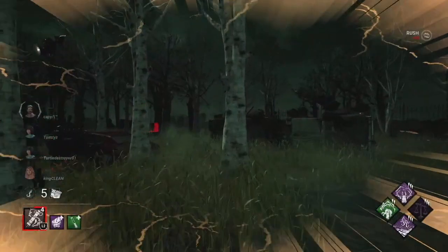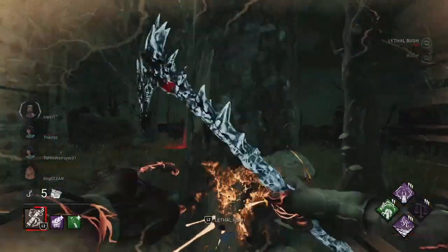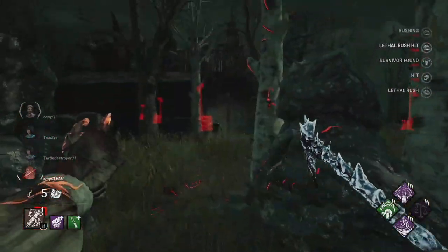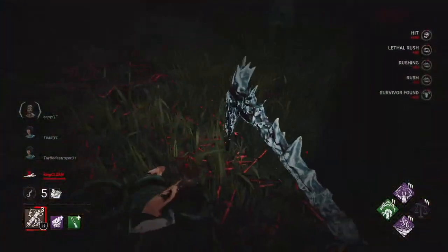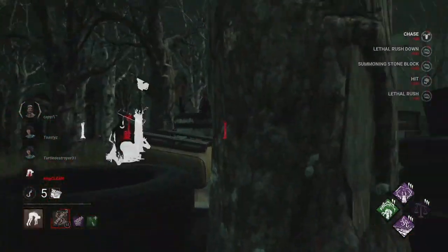I have to change it from the default coat into my favorite, and he has a satchel. One thing I don't like about playing Blight - when he hits the wall, I feel like I hit the wall. I feel like I broke my nose. It's like when you go to a 3D movie and the meteor is coming at your face. Thrilling Tremors.